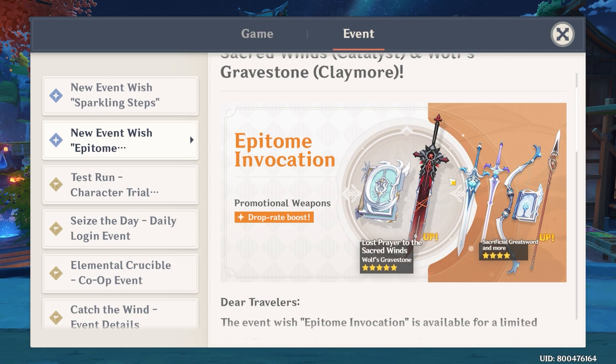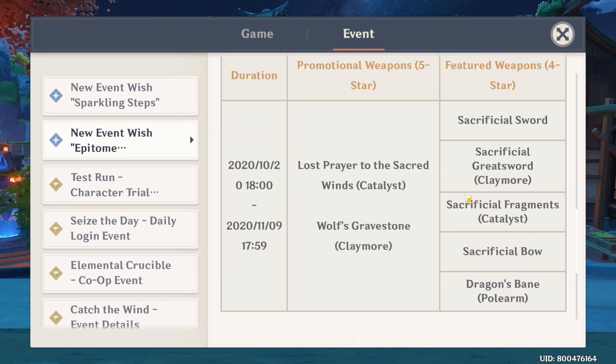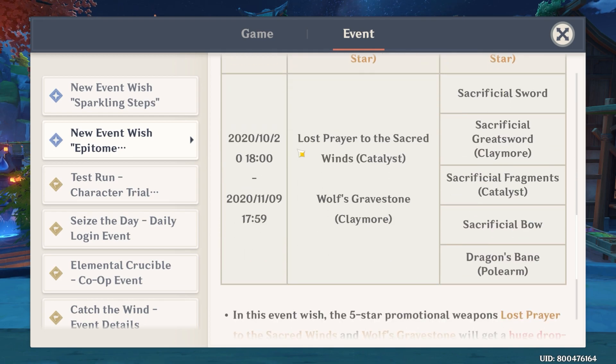So as you can see here, we're gonna get a drop rate boost on the Wolf's Gravestone as well as the Lost Prayer to the Sacred Winds. These are the five stars that are going to be appearing — it's a rate-up weapons banner. And we're gonna get all of the sacrificial weapons as the accompanying four stars in this banner.